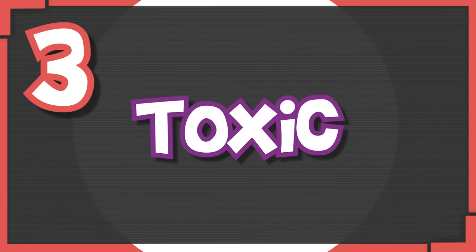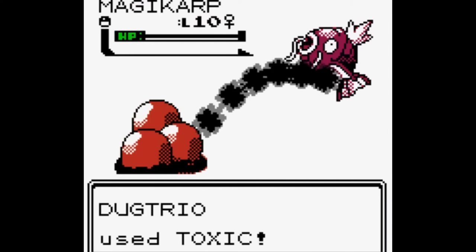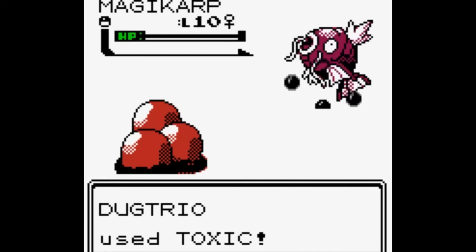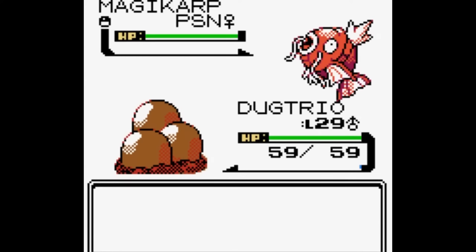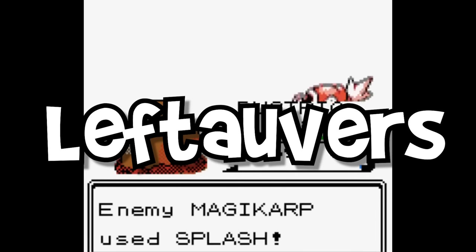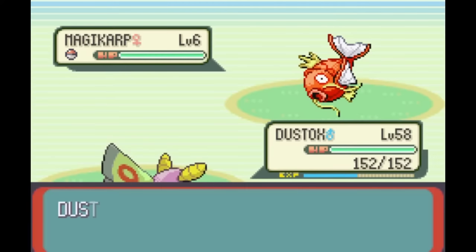Number three is Toxic. Can stall teams even exist without Toxic? I would argue this move enables an entire archetype to exist in Pokémon Nuzlockes. Toxic will always be central to stall strategies, mostly because every Pokémon learns it. You can slap this move and Leftovers onto any defensive Pokémon in your box and it instantly turns into a win condition for your run. Although to do that, you probably need one more move, which just so happens to be our number two spot.